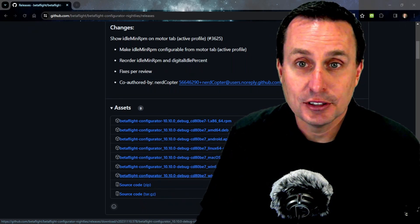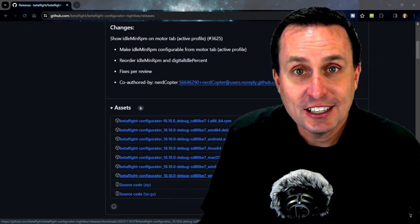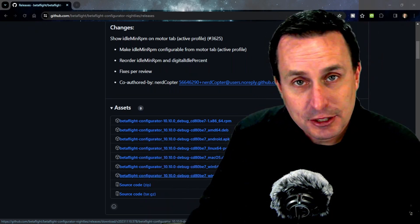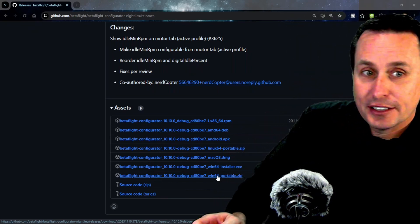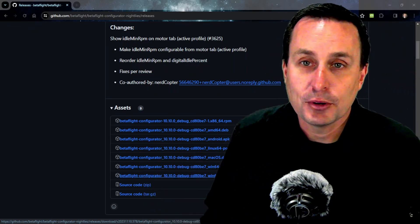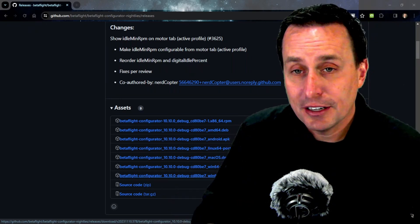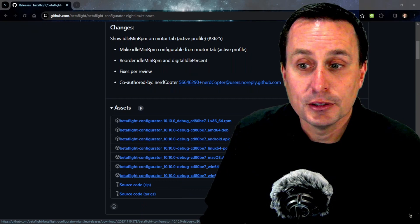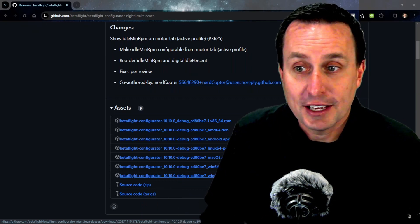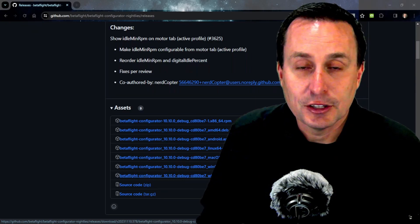You may want to update the nightly build on a quad about once a month if you want to check out something new. You'd want to go grab the configurator again — the portable one — and download that, then go through the same process again, just to make sure that the configurator version and the Betaflight nightly build version are as compatible as they should be as development is occurring.